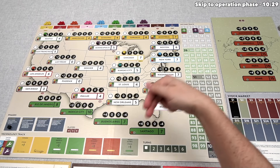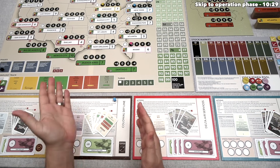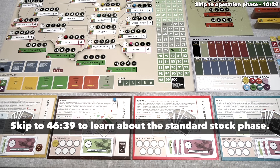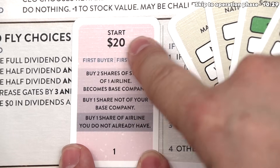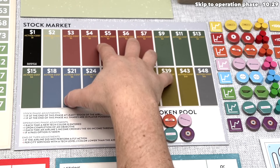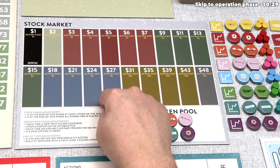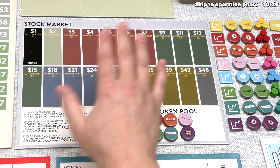For today's tutorial we play as the brown player, beginning with the initial stock phase. In the first turn the stock phase is different from the following five turns. We start with the initial stock phase, mapped out on the player order card. We are the first player and first buyer, starting with $20. The first thing we do is buy two shares of stock of one airline. We look at the stock market board and choose one airline, then pick a starting price between $3 and $7.